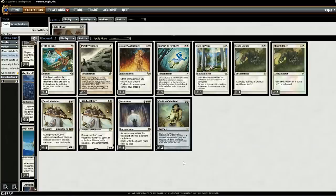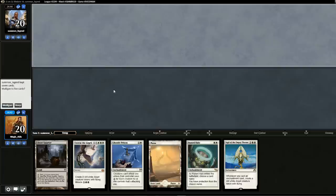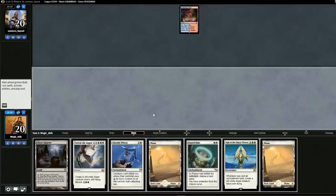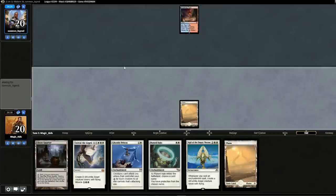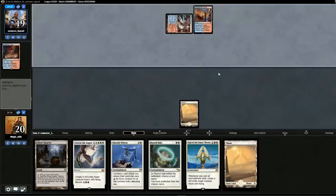I hope you enjoy the gameplay — it was a lot of fun to make. This is an interesting opening hand, but I don't think we can keep it with one land. This hand isn't much better, but we'll keep the land on top. Looks like we might be up against control — if it's Grixis Death's Shadow we're good, if it's Blue Moon we should be okay. Wait, is it Storm? Yeah, Storm.